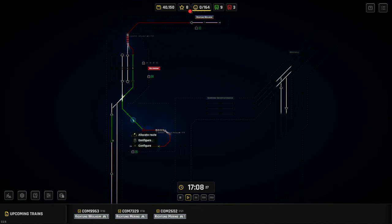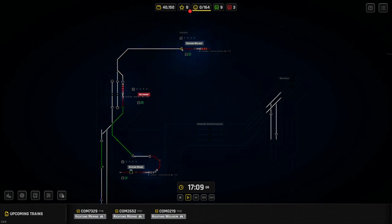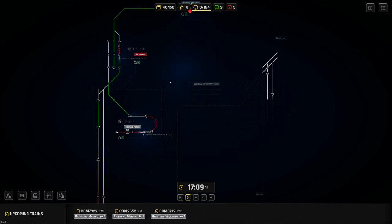Another thing worth mentioning: you can queue up routes. If the route in front of a signal is occupied, it won't set immediately — instead it puts a little number there, and as soon as the blocking train departs the station, that route automatically sets itself. That's quite handy rather than sitting there waiting. You can set up the next route and go manage something else on the map.